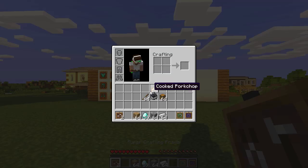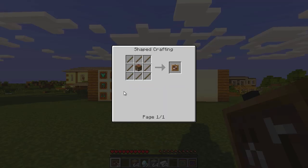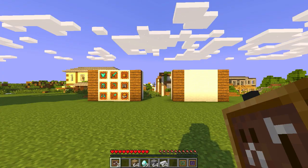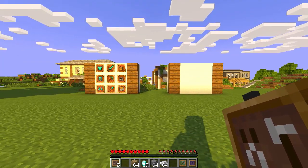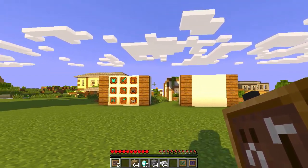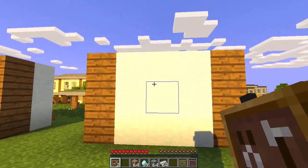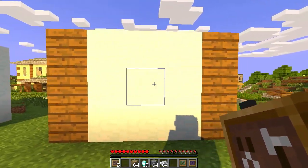Let's start with the Super Crafting Frame. Here's how you craft it in survival: put sticks all around the outside and a crafting table in the middle, and you will get a Super Crafting Frame. Once you have crafted this item, let me show you how it actually works.